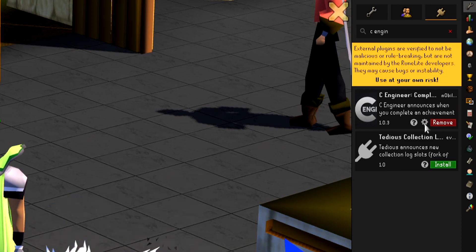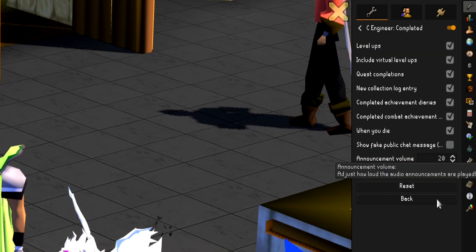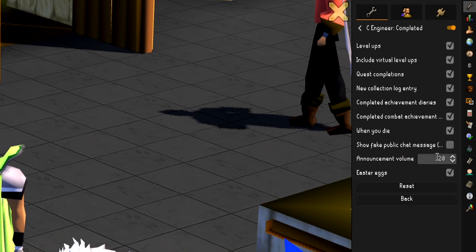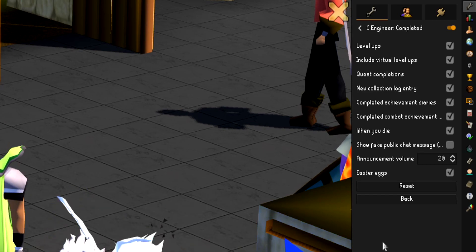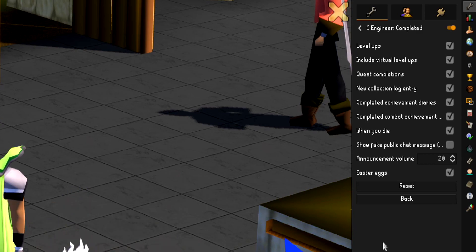Then you want to install the C Engineer Completed plugin. Once it's installed, click on the little gear right next to the remove button and you can see some of the stuff that you can get alerts for. Here is also where you can change your announcement volume — I have mine set to only 20 because some of my alerts are pretty loud, especially my collection log slot one. This plugin usually just has C Engineer voice over some of your achievements in the game, however we are going to be customizing those with our own sounds.